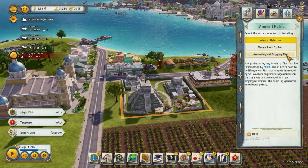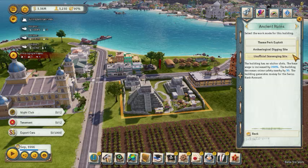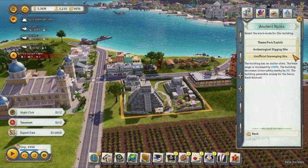The fees are increased by 300 — that's pretty good. The building has no visitor slots, the base wage is increased by 200, the building decreases crime safety nearby by 30, and the building generates money from the swiss bank account. Oh my goodness, so many nice options.